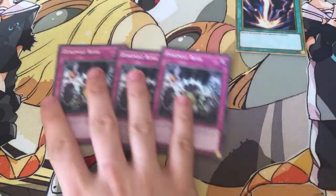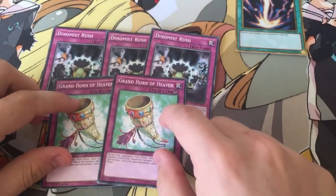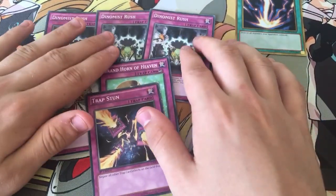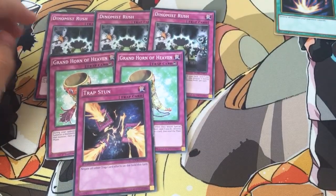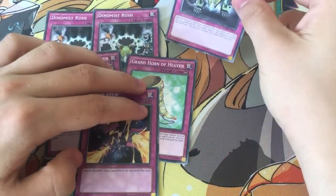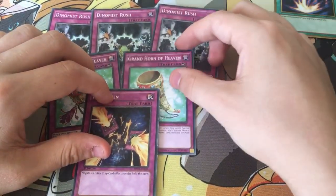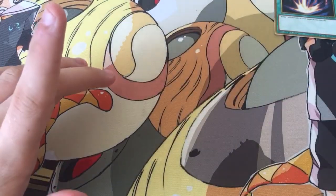For traps — triple Dynamist Rush, which special summons a Dynamist from deck that is unaffected by other card effects but gets destroyed during the end phase, so it doesn't get the Dynamist Power Load bonus. Then 2 Grand Horn of Heaven — I don't know where my 3rd one went — and 1 Trap Stun. If you want, you can substitute Trap Stun for another Grand Horn or a Solemn Strike. Trap Stun negates all traps for the turn.